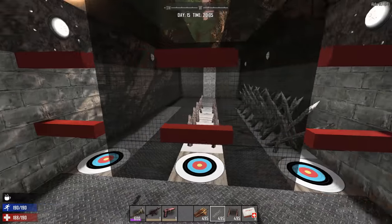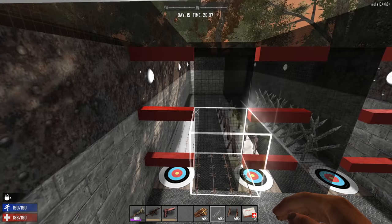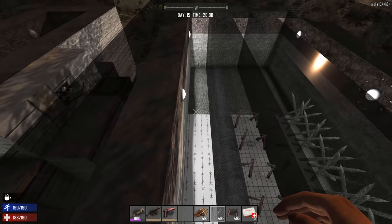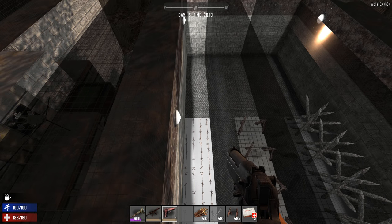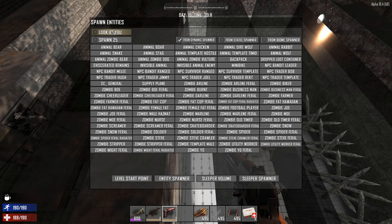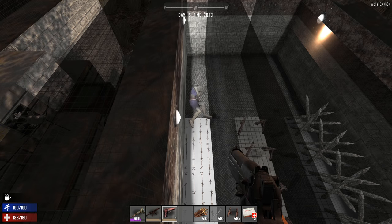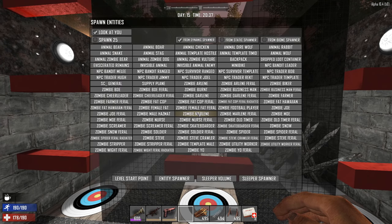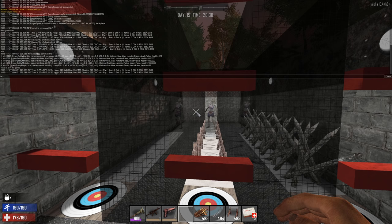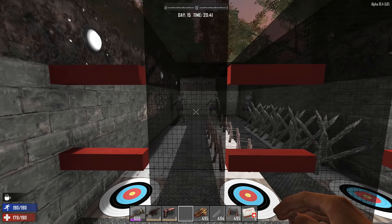I do have an electric fence right in front here so I can see when the zombies reach it. I'm going to spawn in some zombies using F6. Let's do a cheerleader. With 'le list entities' we can see they have 120 health. I'm going to let them walk up and see how much damage they take when they reach each obstacle, and who gets there first.